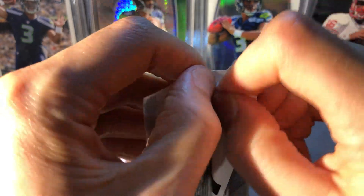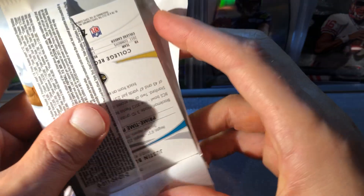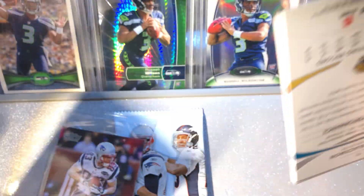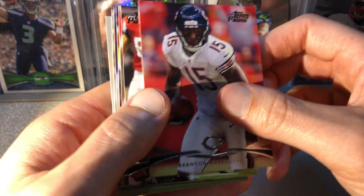Let's get into pack two and see if we can do any better. Of course you want Tom Brady because any of his cards, being the GOAT, it's like pulling a Michael Jordan card in his non-rookie. If you can get him in good condition and grade him PSA 10, you can do pretty well. We got Brandon Marshall.